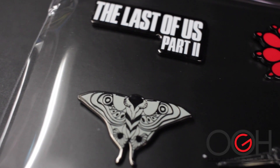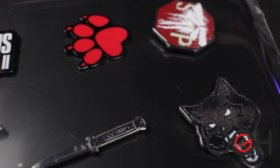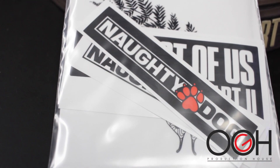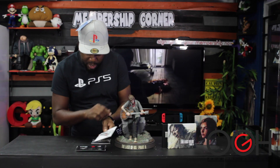We have the Naughty Dog symbol, the Firefly symbol, the Last of Us logo, the knife, the cougar, and a stop sign with the Firefly symbol on it. It also has some stickers inside — I don't want to open the stickers now, but it has stickers inside, and a tattoo sticker. I think you can actually stick this on your hand — it's a tattoo sticker.